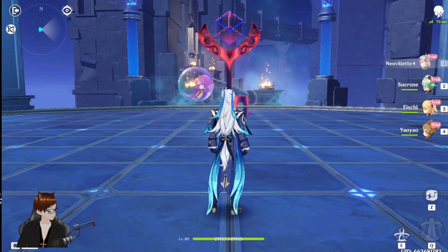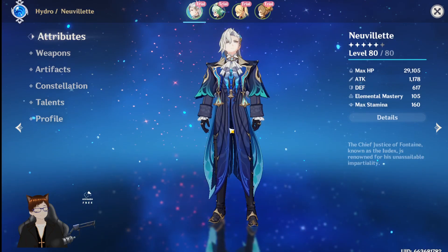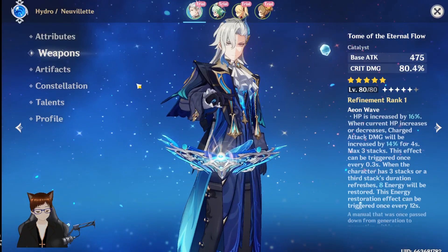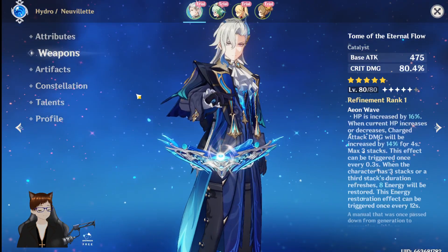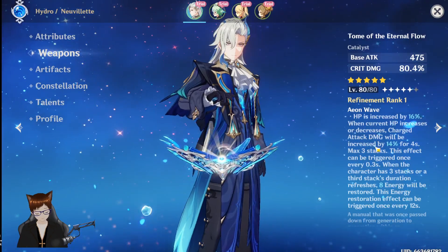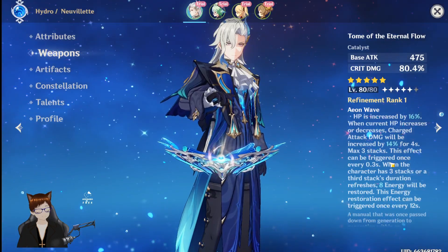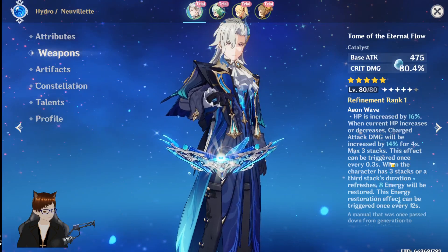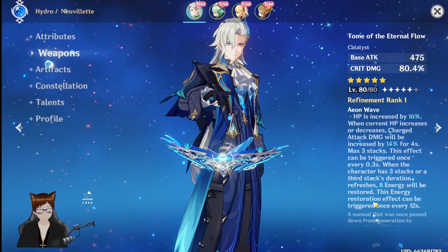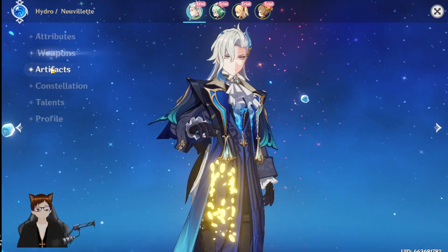Now let's take a look at our team here. We've got Nouvellet, Sucrose, Fischl, and Yao Yao. This looks like a Vaporize team. Opening the character menu — yes it does! So we have a level 80 Nouvellet here with his signature weapon, only at R1. HP is increased by 16% when current HP increases or decreases. Charge attack damage will be increased by 14% for four seconds, to a maximum of three stacks.